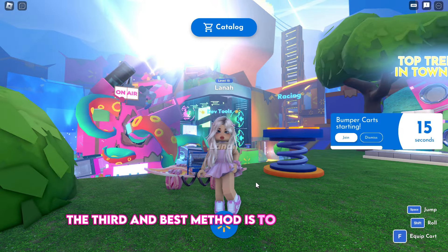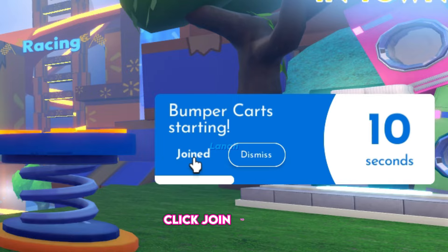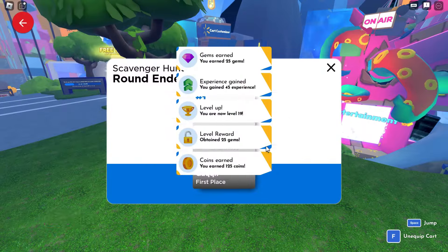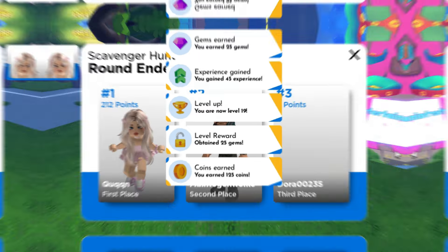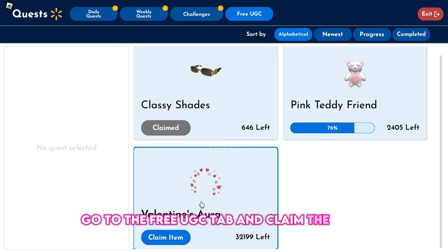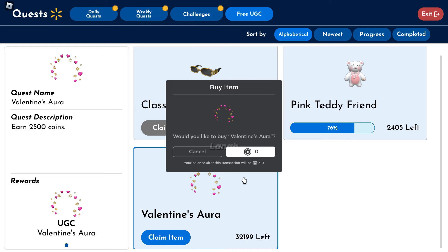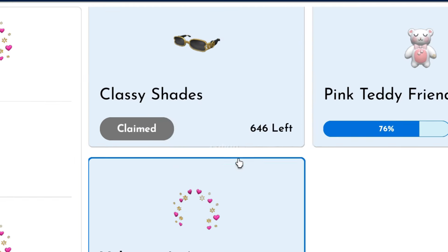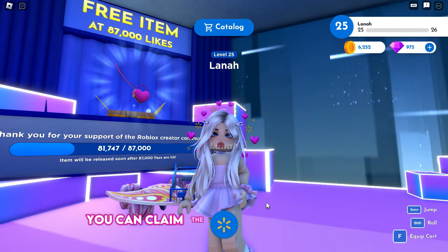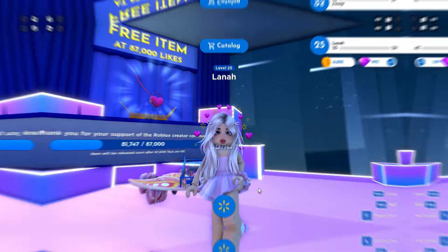The third and best method is to play minigames — minigame pop-ups will appear every few minutes, just click Join to play. There are several fun minigames and the coins you earn depend on how well you play. Once you've earned the required coins, go to the Free UGC tab and claim the items — they are really easy to obtain. Finally, once the game reaches 87,000 likes, you can claim the heart purse from there. Note that you must be 13 or older to be able to join this game. Good luck!